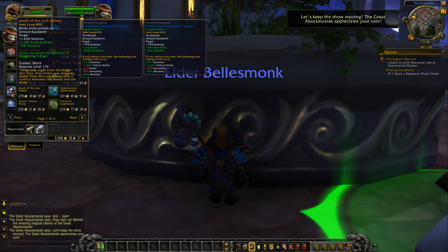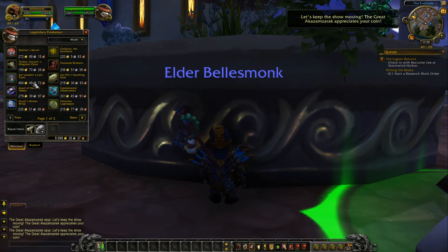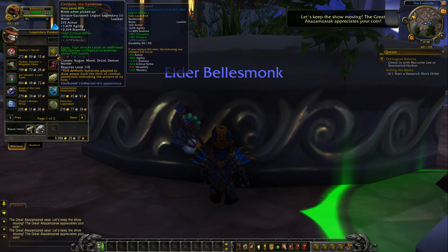Another ring here — this is critical strike and mastery. Increases the duration of Stagger by three seconds. You also have a waist here — this is haste and mastery, or intellect depending upon your spec. Each time Enveloping Mist heals an ally at full health, its health bonus spreads to up to two nearby allies within 20 yards.